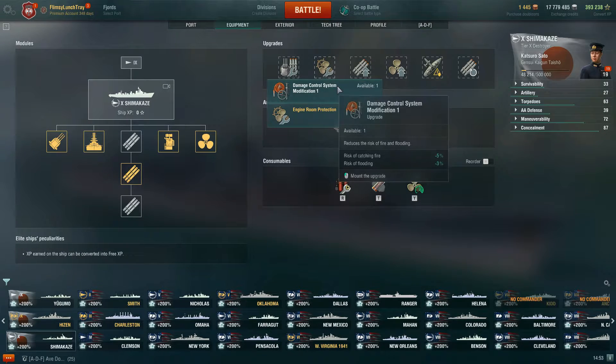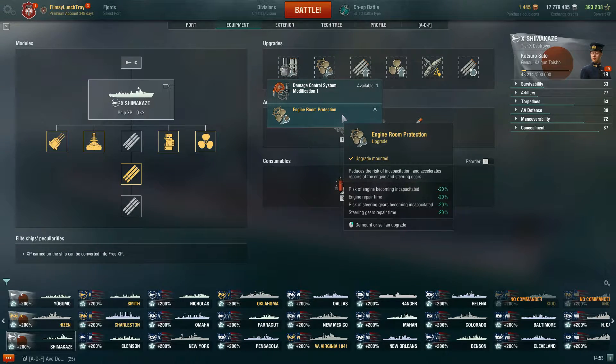For slot 2, the only real choice is Engine Room Protection, which reduces the risk of your engine and steering gears becoming incapacitated by 20%, and if they do get knocked out, the repair time is also cut by 20%.